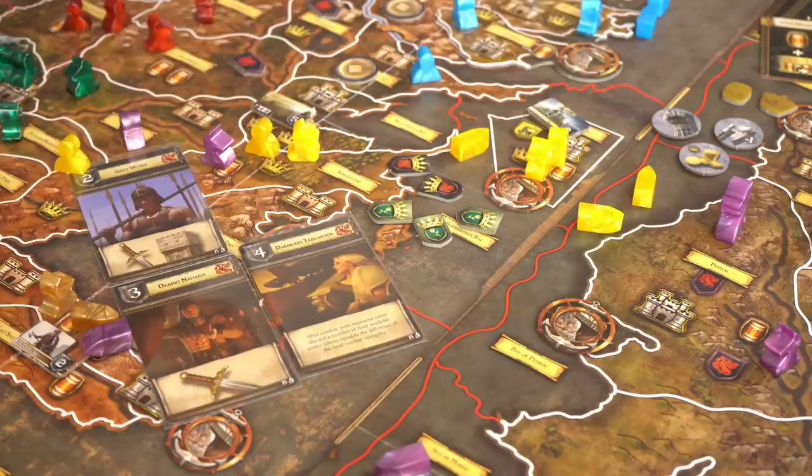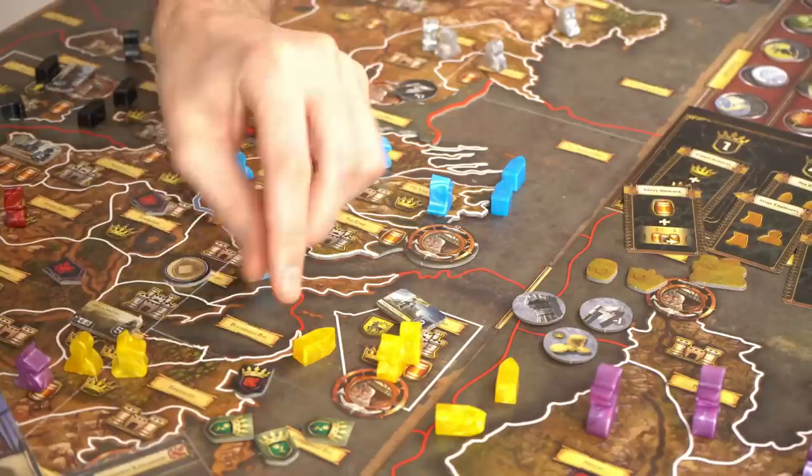One of my favorite additions is the ability to trade power tokens. Just like in the original game you collect power tokens with your house symbol, but now you can put one in the discard pile and take one out for the house you're giving to — it's essentially using them as currency. It adds so much more to negotiation. In the original game maybe you couldn't help a distant house, but now if you're the Tyrells and want the Starks to do something, you can just give them a token — maybe a couple of power tokens for letting you have the vassal house you need.